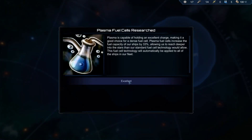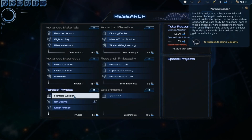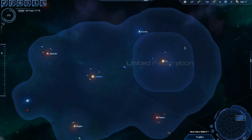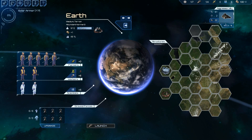I've got plasma fuel sails. Let's get some solar armor — I quite like solar armor, it's cool. It allows you to generate energy — your armor generates energy, which is a pretty cool concept. So once that's finished, I want that and that done.